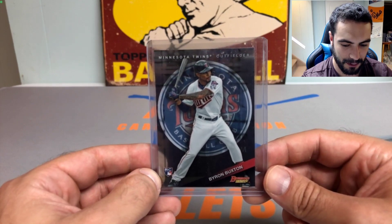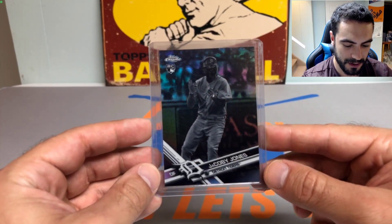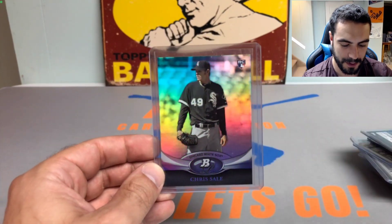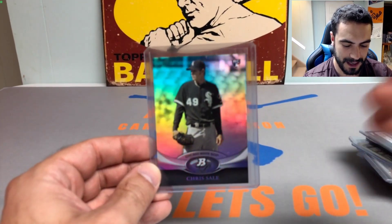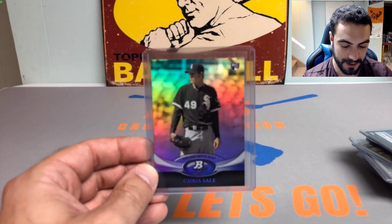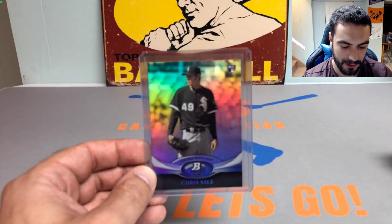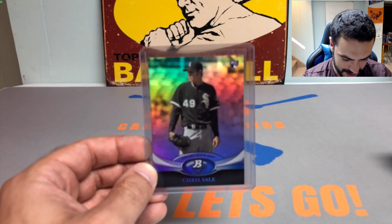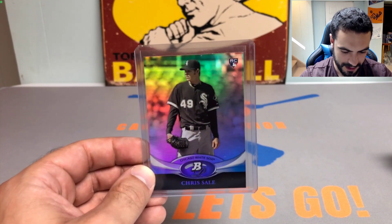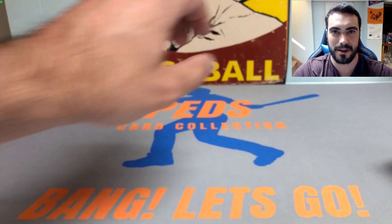Byron Buxton Bowman's Best rookie came out of the gates like a bottle rocket — don't know if he's hurt right now but he's still killing it. Jacoby Jones Topps Chrome negative refractor, and the Chris Sale Bowman Platinum rookie card to round it out. Austin also sent a bunch of stuff to give away — I'll be giving away that Dansby Swanson. That's going to do it for the video guys — really appreciate it, let me know what you think in the comments below, and I will catch you all on the next one. Ped's Card Collection out, take care!